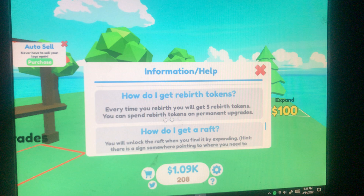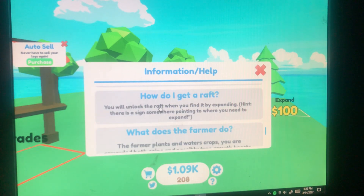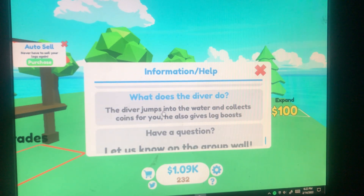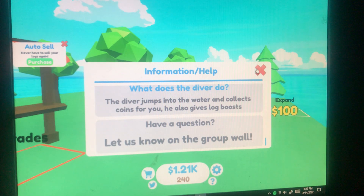How do I get rebirth tokens? Every time you rebirth you get five rebirth tokens - you can spend them on permanent upgrades, so that's what that was. How do I get a raft? You unlock the raft when you find it by expanding - there is a sign somewhere pointing to where you need to expand. The farmer plants and waters crops, rewarding you with coins and possibly tree growth boosts. The diver jumps into the water and collects coins, and also gives log boosts.